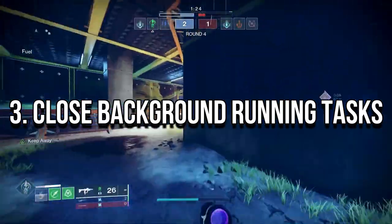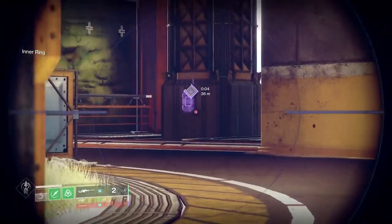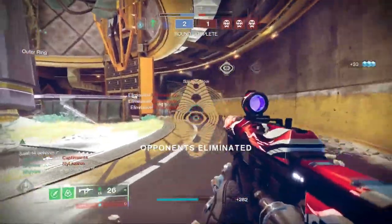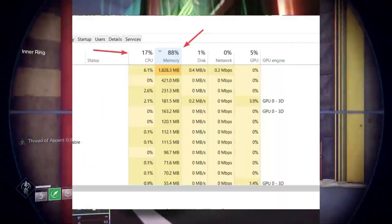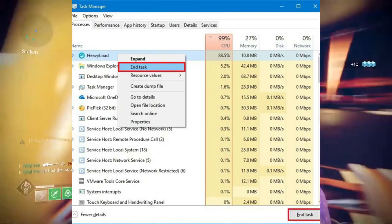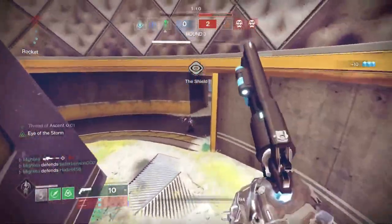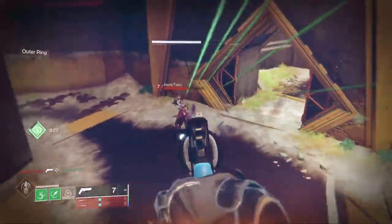Close Background Running Tasks. Sometimes unnecessary background running tasks or programs can consume a higher amount of CPU or memory resources on the system, which may cause crashes, lags, stutters, FPS drops, etc. To do that, open Task Manager, click on the Processes tab, and select tasks that are unnecessarily running in the background and consuming system resources. Click on End Task to close them. Do the same steps for all unnecessary tasks one by one. Once done, restart your system to apply changes.